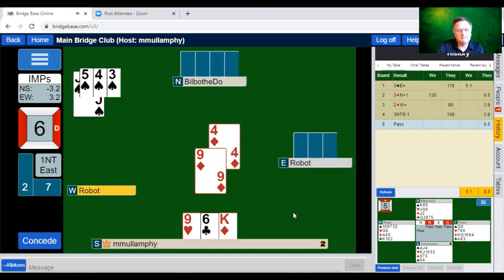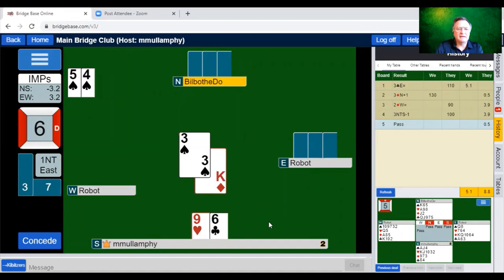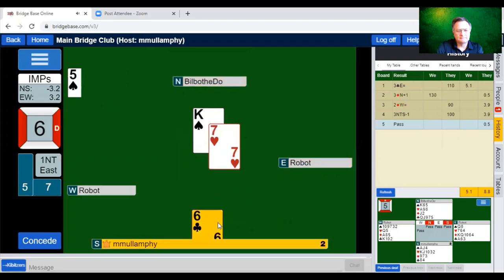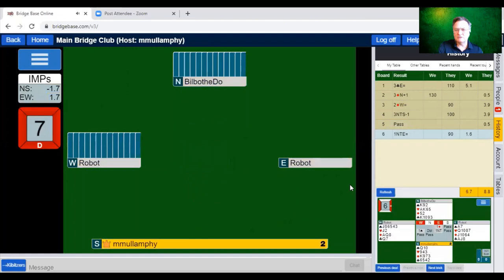I can play that, then cash my king of diamonds. Partner has two winners and she's not sure which to throw away, so she's thrown the ten of clubs — which means she must hold two winning hearts or a winning heart and a winning spade. We'll let partner take the last two tricks. That was a good result — I think we did quite well on the hand, not getting too involved. We're down to minus one IMP.